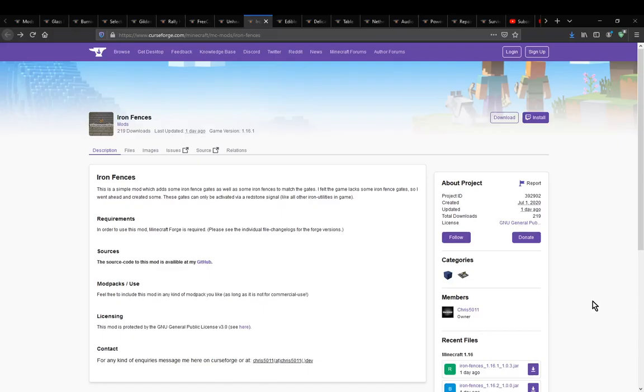Hello everyone, welcome to another mod overview, this time on iron fences. The mod simply adds in two blocks: an iron fence and an iron fence gate.